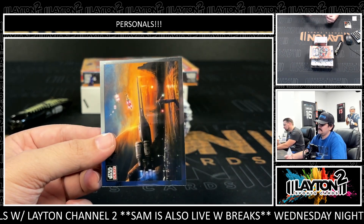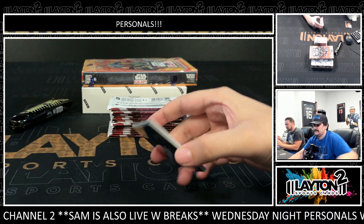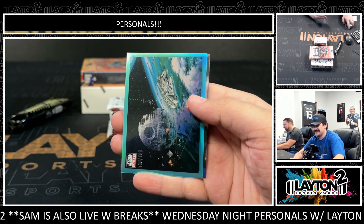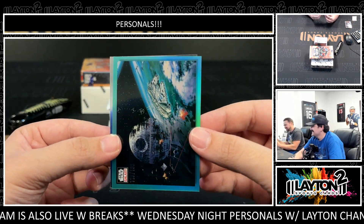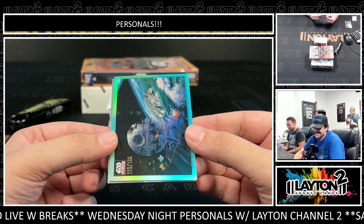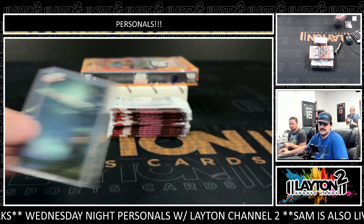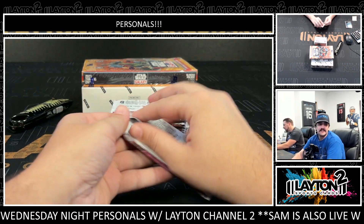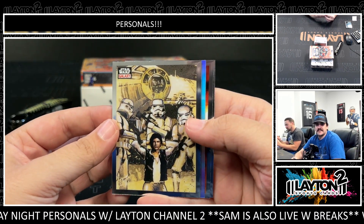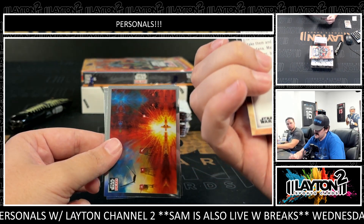Part of the duel — it starts with S. I had C and Z, not much Z going on. I got the Zathura or whatever — that's a 199. We got a Battle of Endor in aqua — that's nice! That's a sick-looking card, man. The aqua goes really well with this design. There's a refractor — that one is Attack on Takodana.